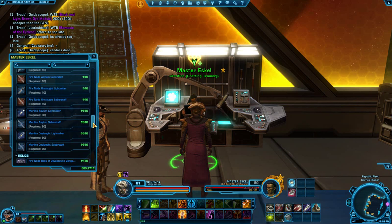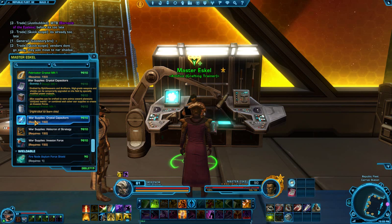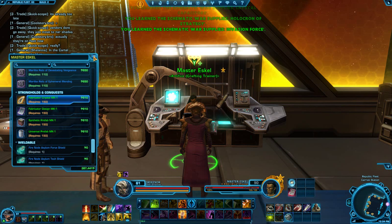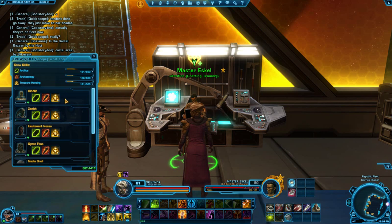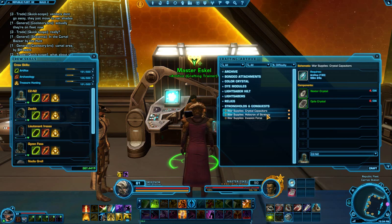Go down, and you can see it — more supplies. What you want to do is you want to grab all the burritos. Then you go to your crafting skill, Stronghold and Conquest, and there they are.